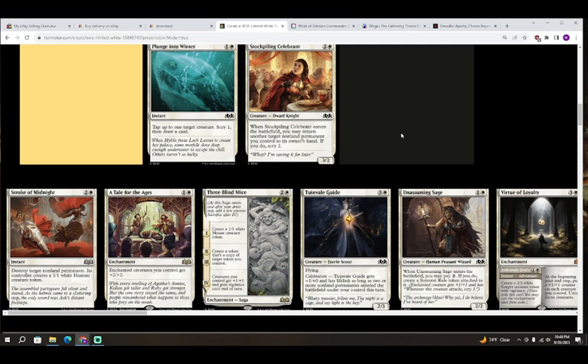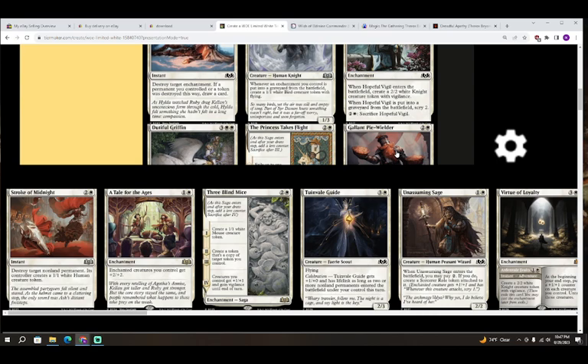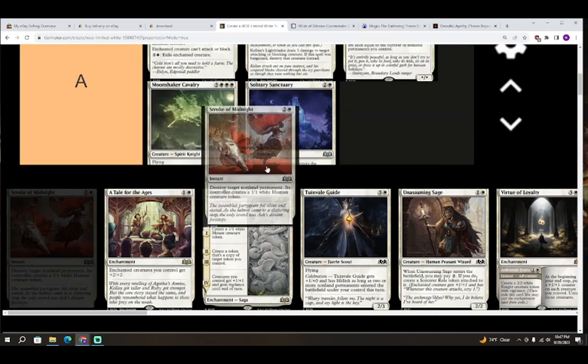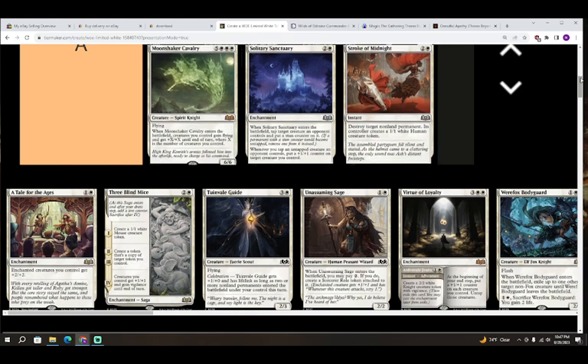Next up we have Stroke of Midnight — two colorless and white for an instant. Destroy target non-land permanent; its controller creates a 1/1 white Human creature token. This card is also an A — it literally deals with any problem and your opponent only gets a 1/1 back for it. Not much compensation. Really good card, always take it. A for Stroke of Midnight.